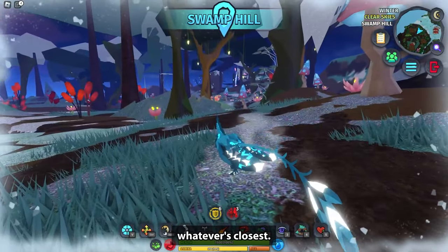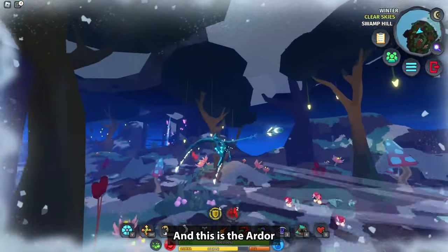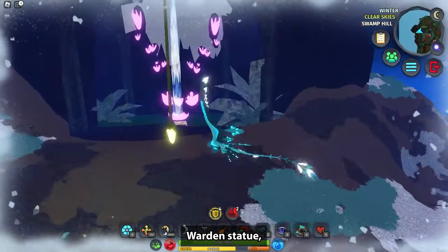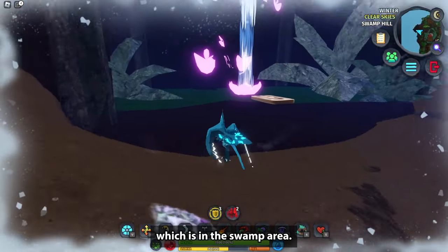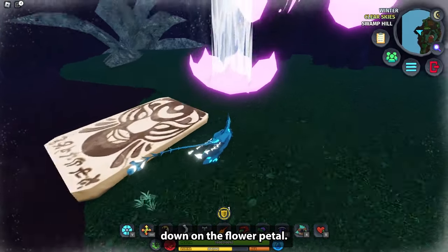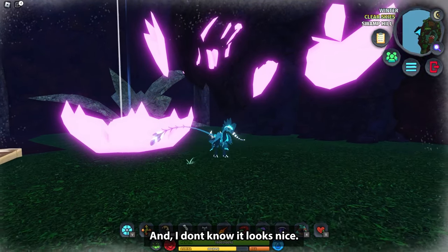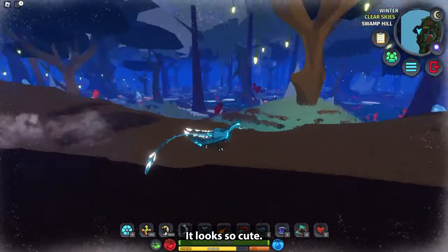We've already spawned right next to the first one. This is the Ardor warden shrine, which is in the swamp area. It has this water coming down on the flower petal — it looks really nice and cute.